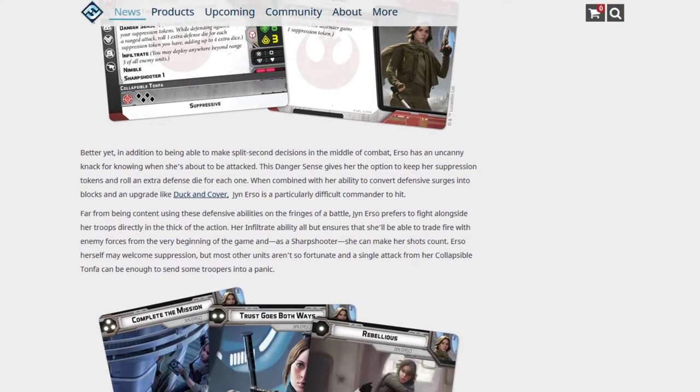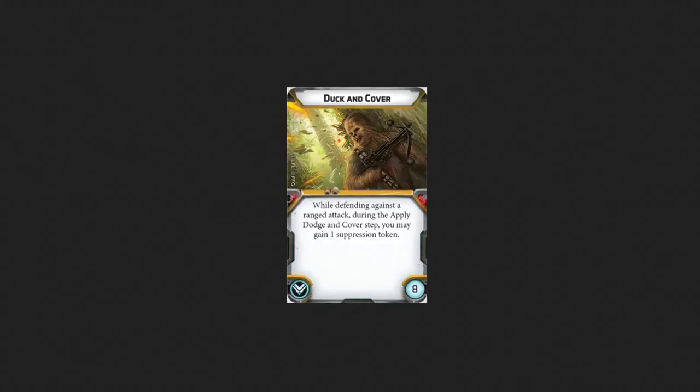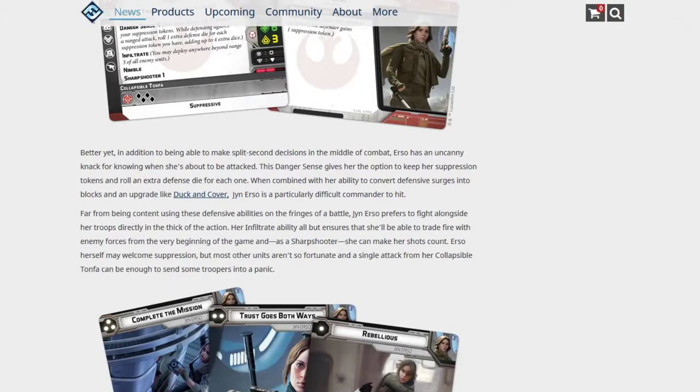She comes with the Duck and Cover upgrade, which gives her the option to add another suppression token just to be able to get that extra die to roll.